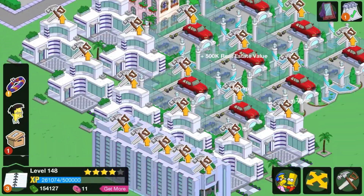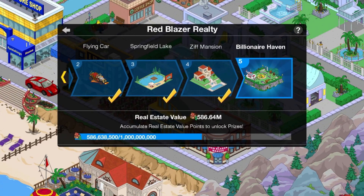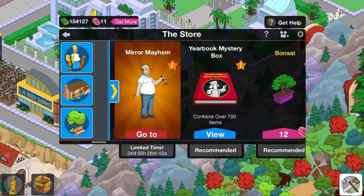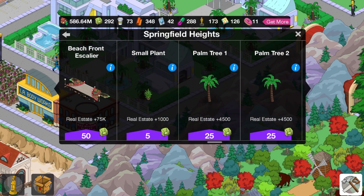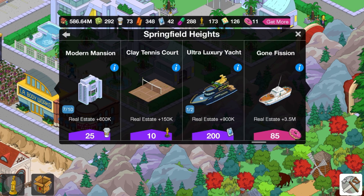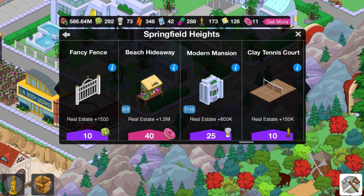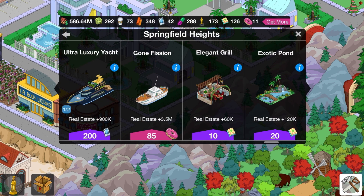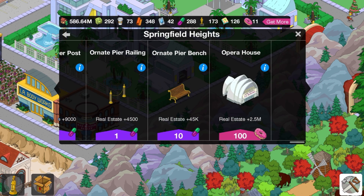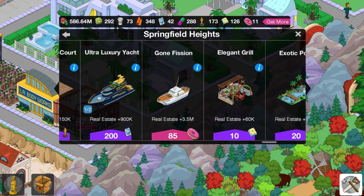Right, that's all the buildings. Now let's see if we've got enough. Something's wrong. If you go to the Springfield Heights, I just need like one more — one more modern mansion, and the ultra luxury yacht, which I need another one of, and the beach hideaway, which you can get in your mystery box. Don't get fooled by any of the premium items in the store because you can always get them in the mystery box. And the gone fishing boat — that's a lot.